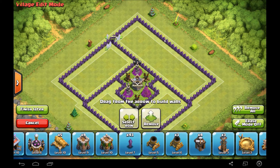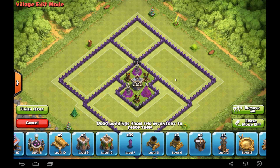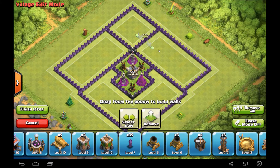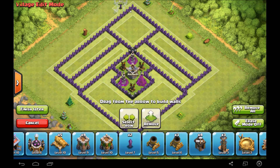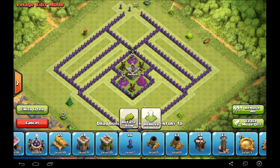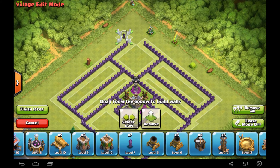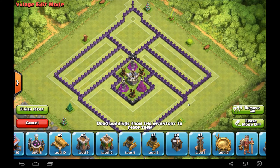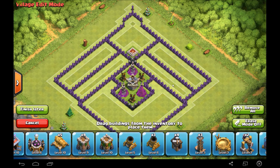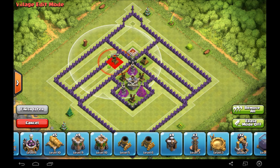Let's put this right here and make it a little bit sectioned up. You can still put a defense there and one here, and also make that extra section for traps right here. Let's put my King right here — he's pretty well covered there, I think that's a nice place for him. Let's put a mortar right here too.